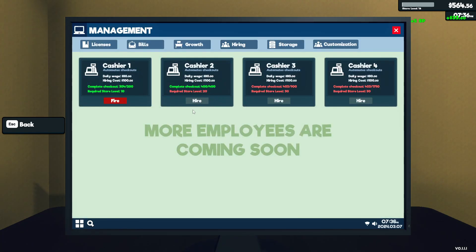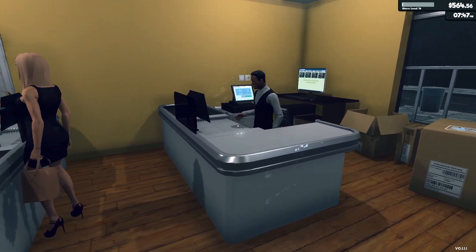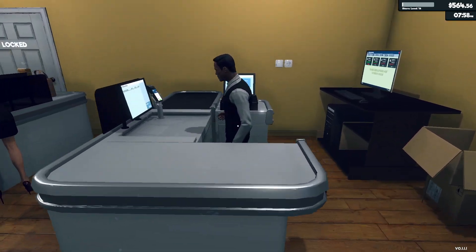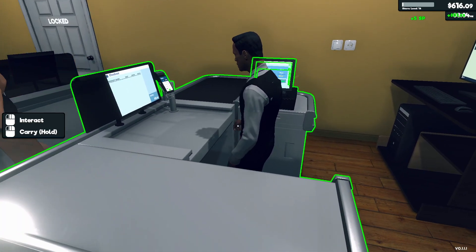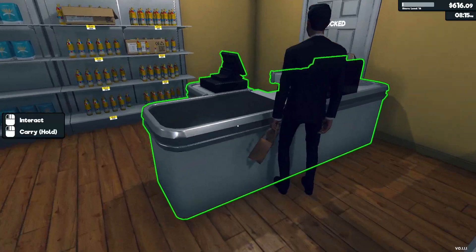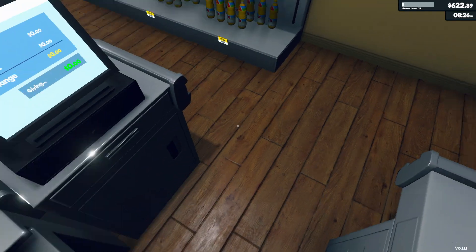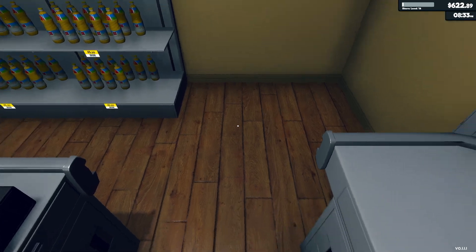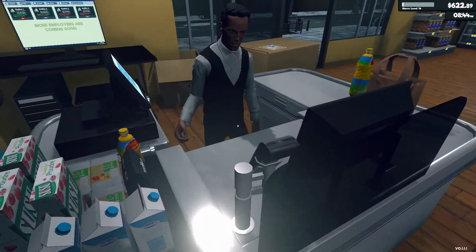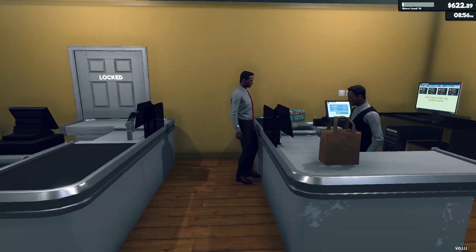I don't have the second register unlocked yet, but he's physically ringing up on both registers. Basically, I boxed him up and when I went to unbox him, I tried putting him here but I was standing in this little area, so I put this register right here — technically it was turned around — and the place where he's standing is right here, and I put the other register right here.